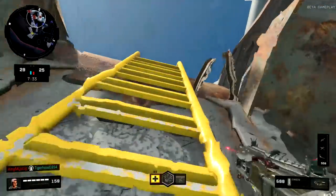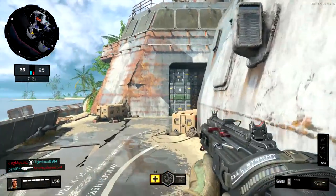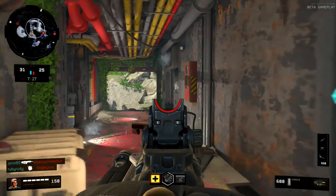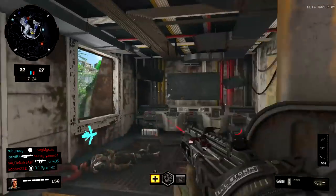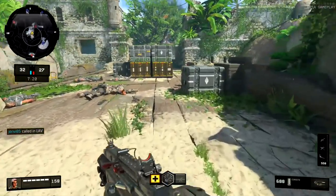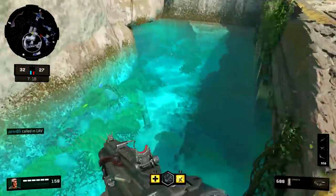Comparing this to Treyarch's most recent title, Black Ops 3, these sprint out times are generally not out of the ordinary at all. The MX-9 is one exception — it has an extremely fast sprint out time and I'm not sure exactly why. But for everything else, it pretty much falls in line with what we've seen in Black Ops 3.